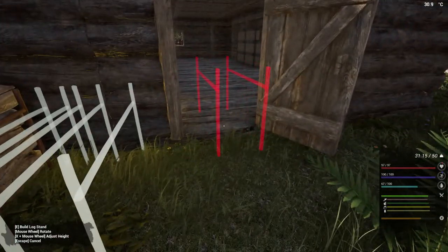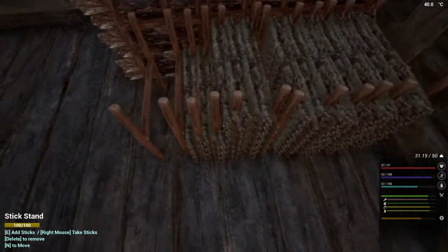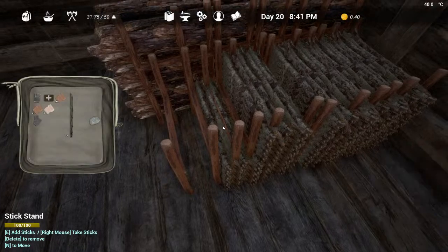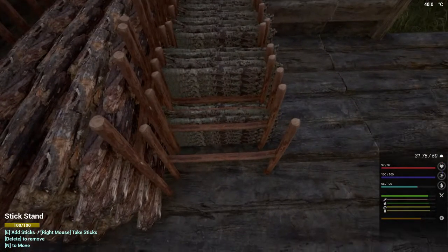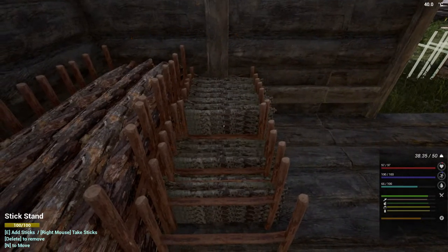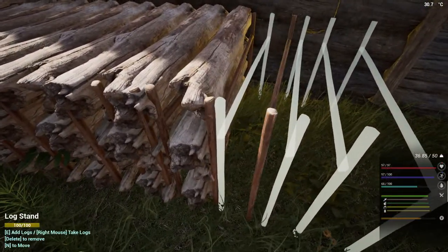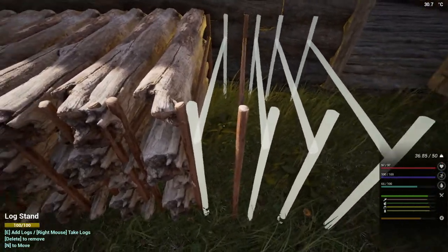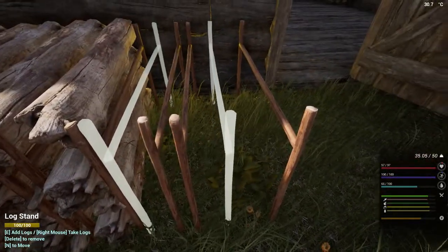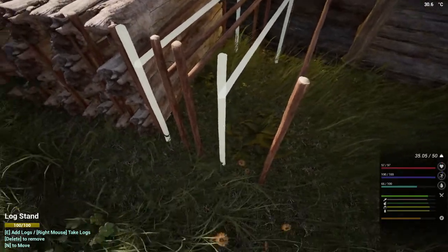There we go — let's go find some sticks. I should be able to pick those up — surely a bit more than that. Okay, there's one more. How many do we need — how many have I got on me? I think it's six we need; there should be enough in there for that.